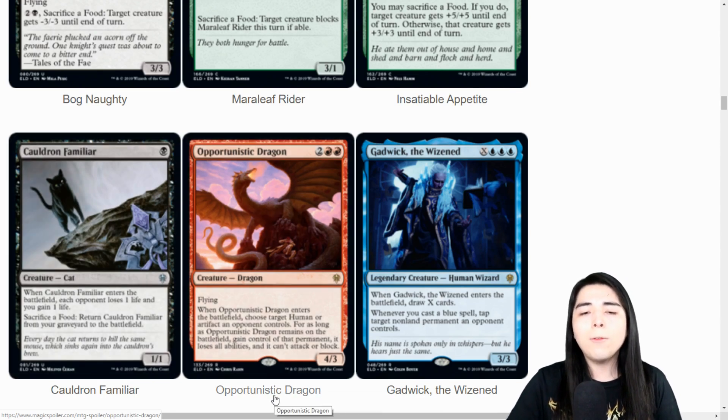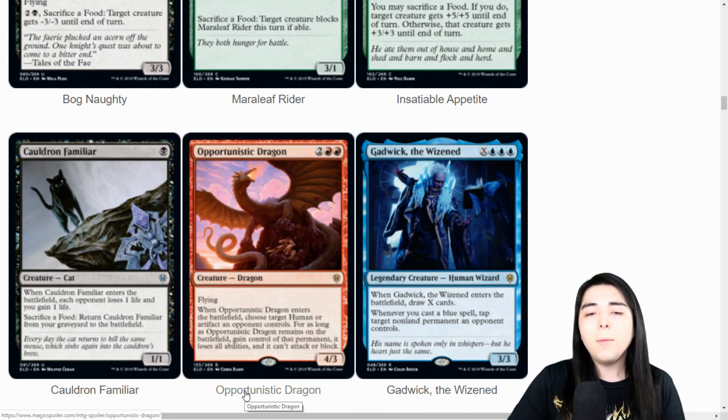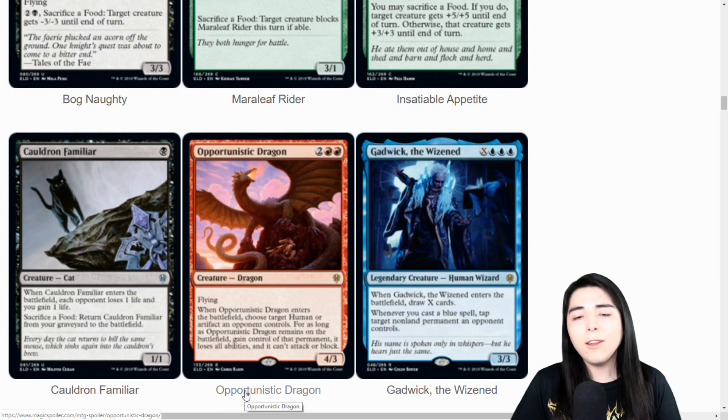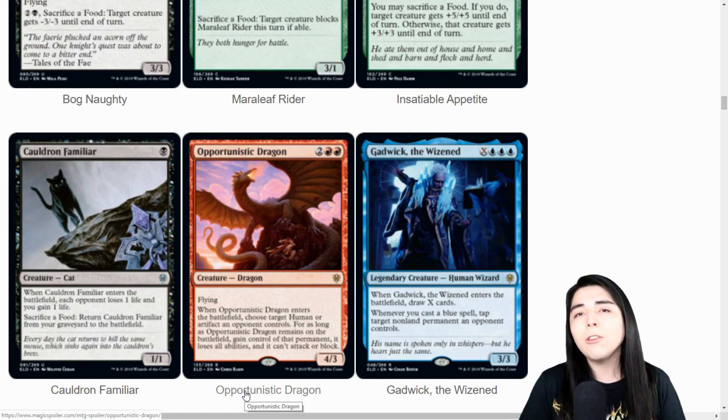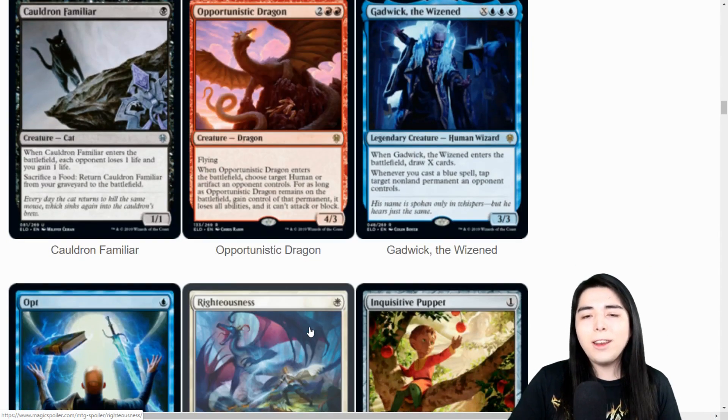Opportunistic Dragon: four mana four-three flyer, which is always decent for standard. When it enters, you choose a human or artifact an opponent controls and gain control of it for as long as you control this dragon. That could be relevant - maybe sideboard but probably mainboard because a four-mana four-power flyer is never a bad thing. Not sure how relevant the ability is for standard since I can't think of major artifact decks off the top of my head - standard all-stars can weigh in in the comments.